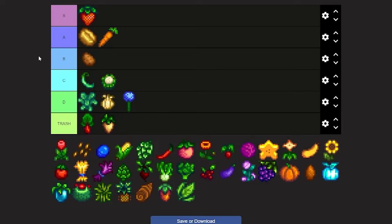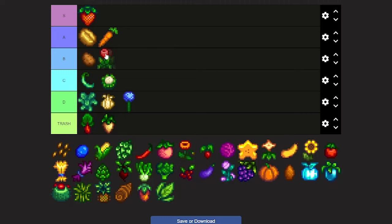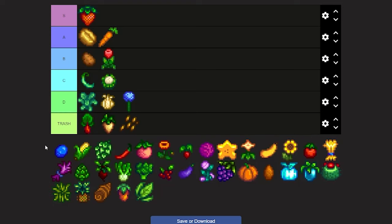Now we're on to tulips. Tulips are a pretty nice flower — better than the summer spangle and the fairy rose. I'd put the tulip in B or C. And now we're on to the worst crop ever — I'm not even gonna say anything, I'm just gonna put it in low trash.